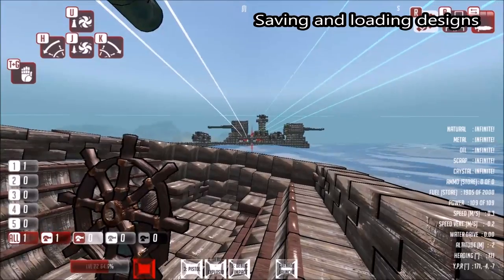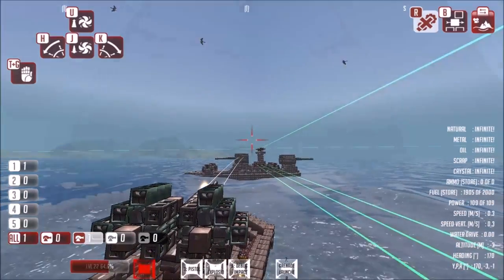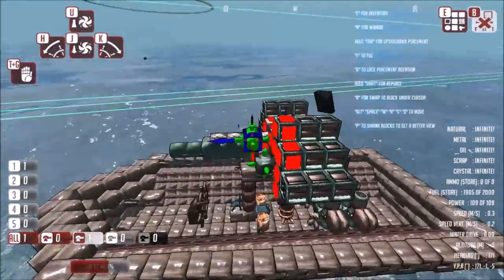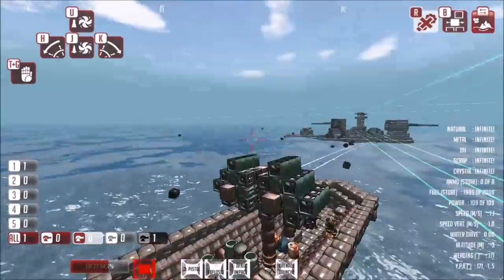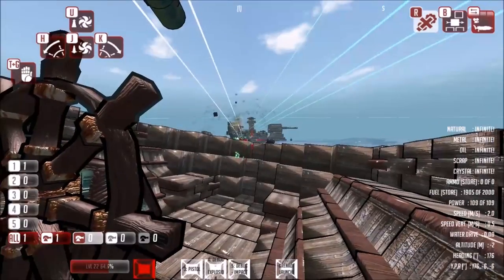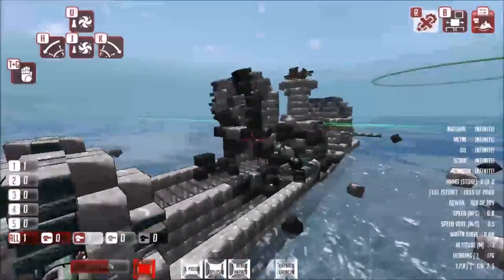So we can test our weapon by shooting at the corvette. We can see immediately that it's not very accurate, so we'll put a few more barrels on it. We can see the damage being done to the corvette — we've knocked a bunch of blocks off, damaged a lot of others, and I think we've broken the turret on top.